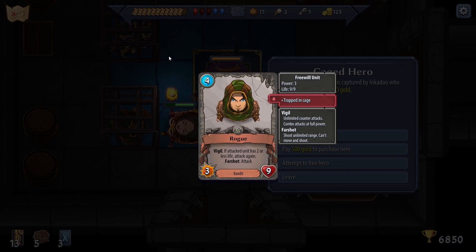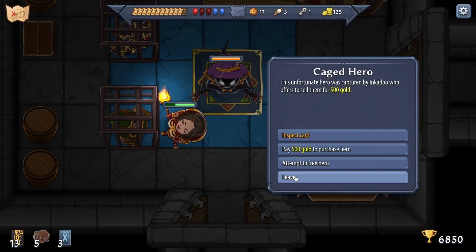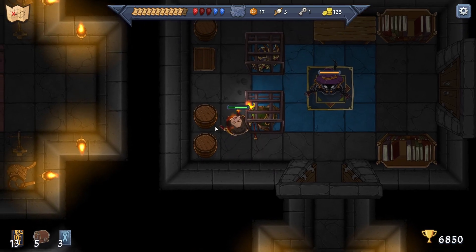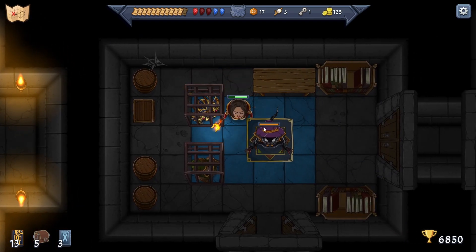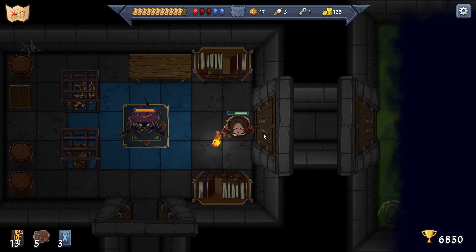Vigil: 'If attacked unit has two or less life, attack again.' So you can kill people who have three, four, five health. This unfortunate hero is captured by Incardo who offers to sell them for 500 gold.